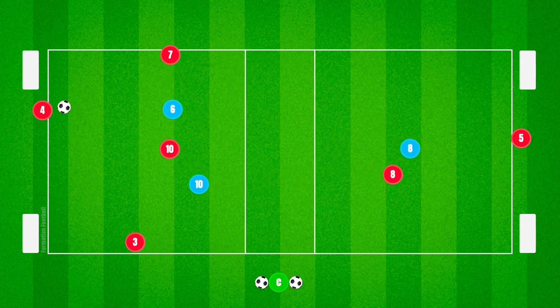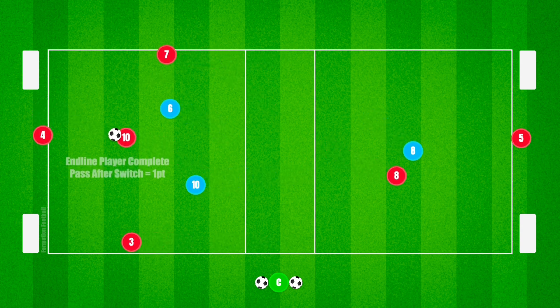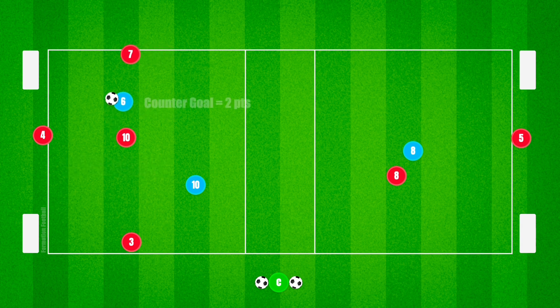One point is rewarded when the end-line player is able to combine with the central attacker, or combine with a wide player after a switch. If a defender wins possession, they can score within the two counter-goals. The team that lost possession should be encouraged to counter-press.